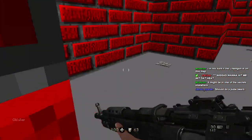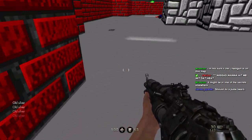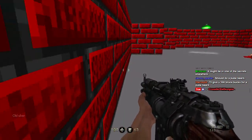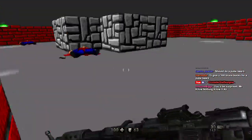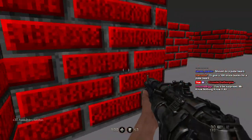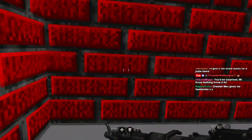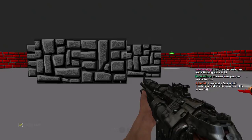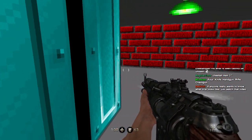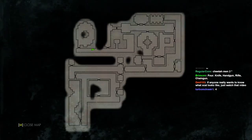There's a secret — not sure if the chain gun is on this map. How many weapons are in the original Wolfenstein 3D? You give me 500 bucks for a pube beard? 500 bucks first — actually, no, that's not good enough. No pube beard — no amount of money can buy a pube beard. Not that door, this way. Knife, handgun, rifle, and chain gun. Oh, I hope there's a chain gun — I hope it lets me sprint with it.